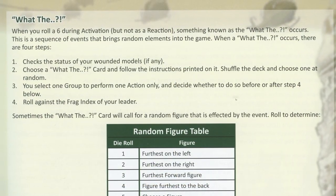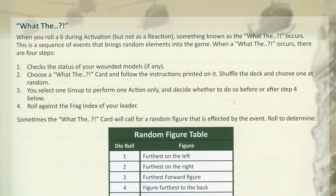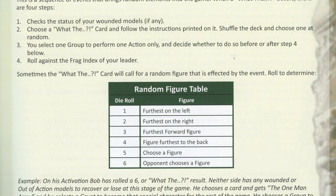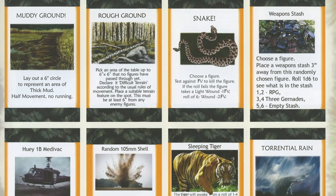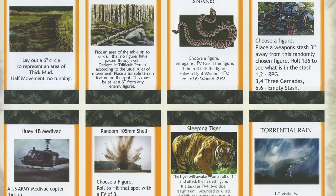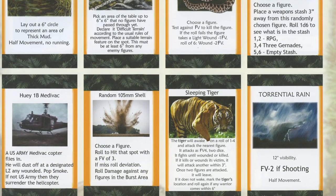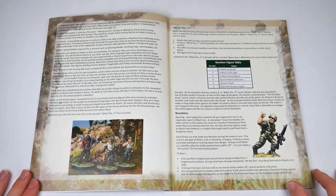Page 11 brings in one of the game's unique selling points. The WHAT THE cards are drawn whenever a six is rolled for activation. There are positives in this deck, such as finding a weapon stash, but they're mostly inconvenient — a broken weapon — to downright unpleasant, being attacked by a hazardous organism. The cards themselves are in the back of the book, so we'll get to them later.